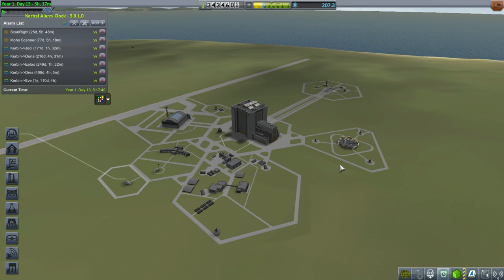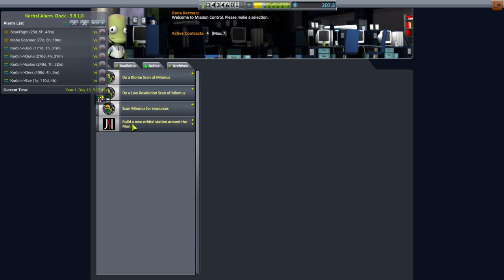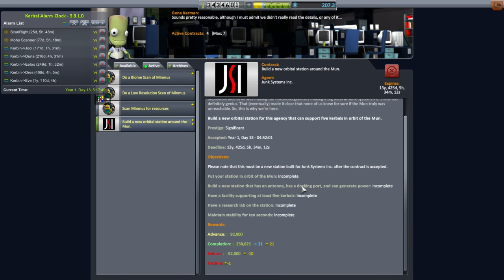Hello everyone, and welcome back to my colonization series in Kerbal Space Program 1.2. In this episode, I hope to send those material kits over to our moon base so it can inflate. I've also picked up another contract related to the moon — to build a new orbital station around the moon — so we'll be putting it into polar orbit.